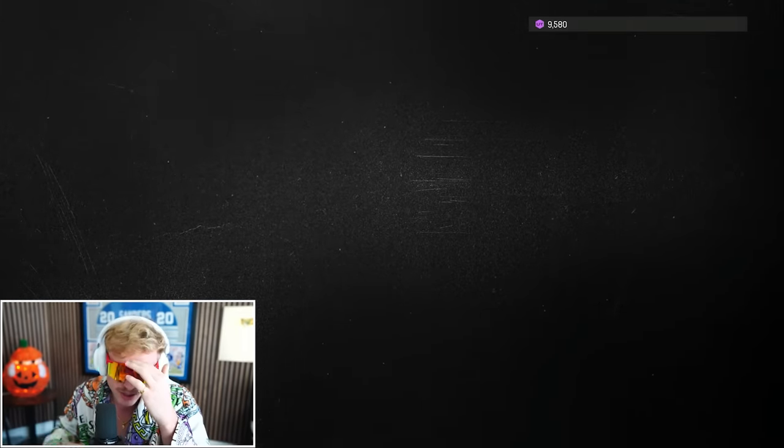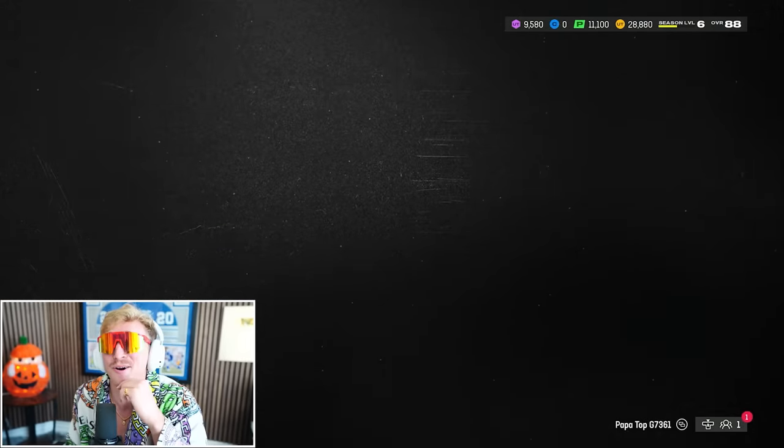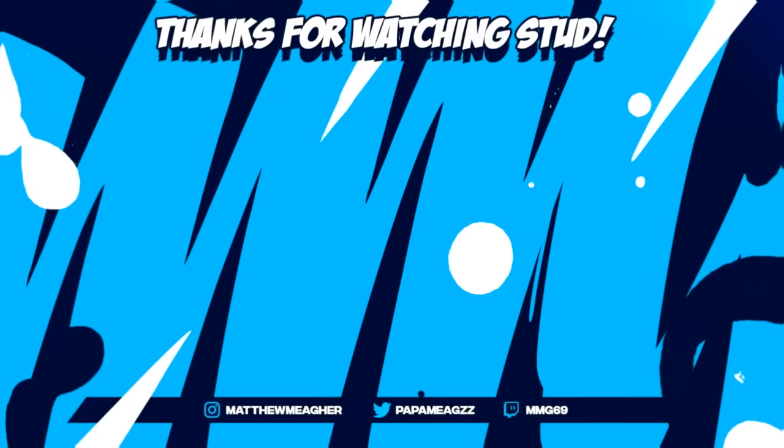Two straight wins heading to the Super Bowl bracket — though the first win didn't count, so technically heading into the divisional or NFC Championship. Ladies and gentlemen, the 3.2 million coin team is absolutely dominant. GGs boys — see you for 6.4 million.